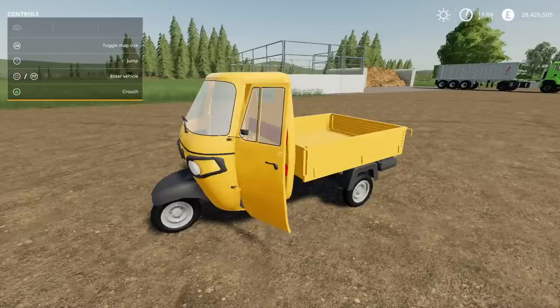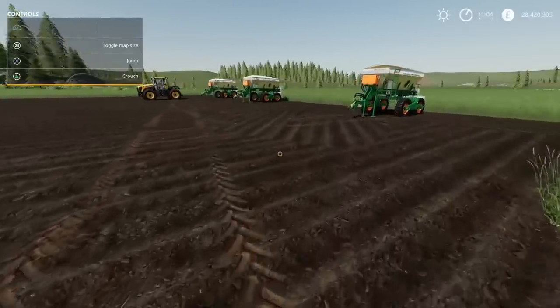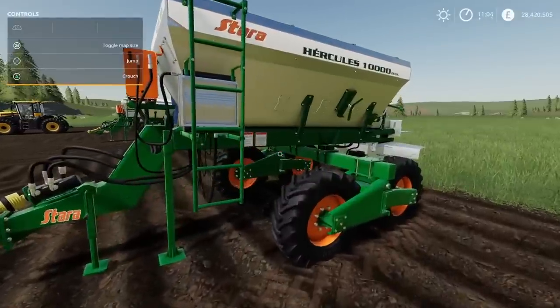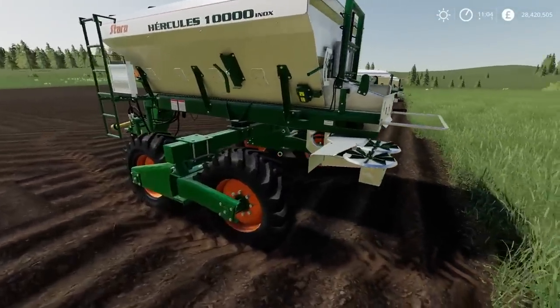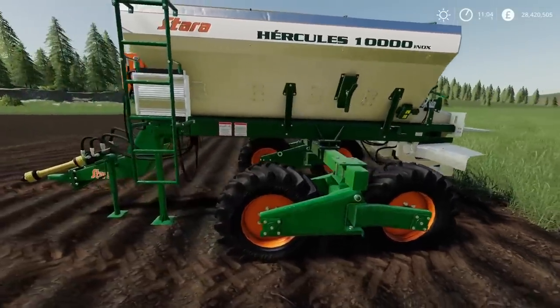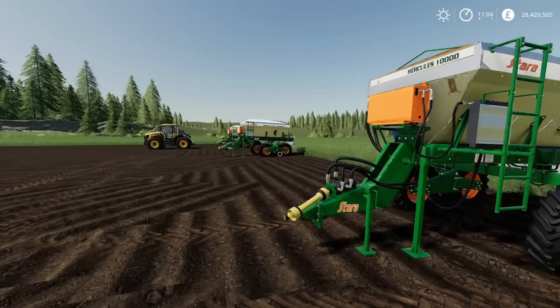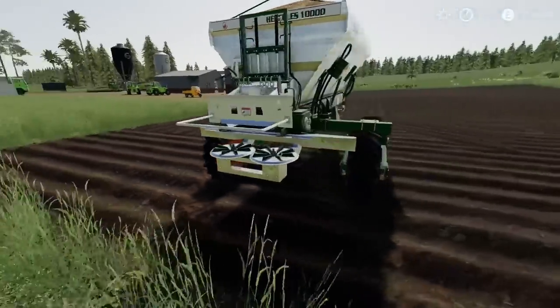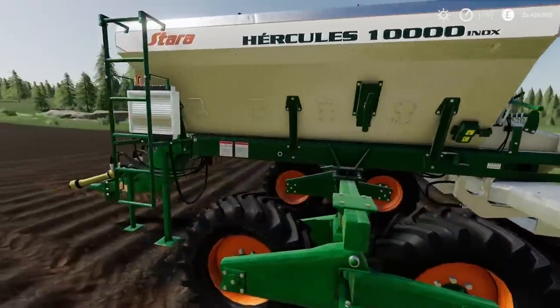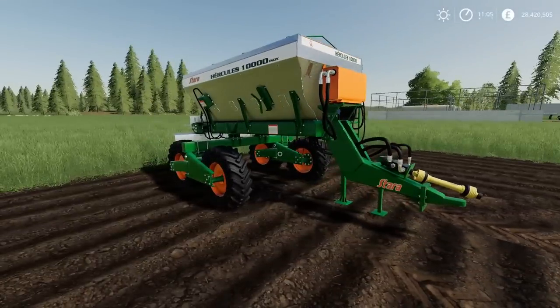Which brings me to the last of the mods for today. I've got three of them because I wasn't sure of the spread widths — this is the Stara Hercules 10,000 by Farm Centro Sul and Raphazur. That looks wicked, really nice — look at the detail on that. Now this is another one of those South American ones we've had recently. This will do manure, solid fertiliser, and lime. The spread widths are likely to be different. The detail is really great. It does have a steering axle as well, which helps it to turn. For all that detail, it's only eight slots — pretty good. You'll find it under Tools, under Fertiliser Technology. 13,554 to buy, requires 125 horsepower.